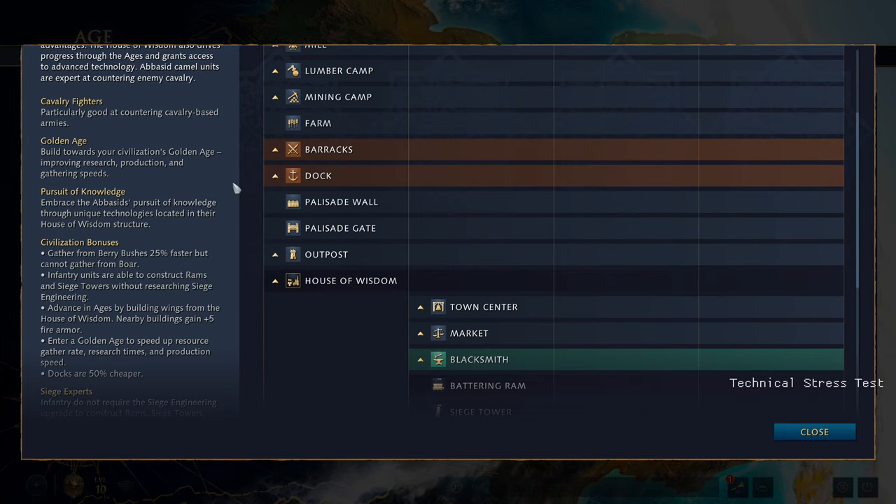They have the golden age. You can build towards your civilization's golden age, improving research, production, and gathering speeds. The first golden age just does gathering speeds, the second does research and gathering speeds, and the third does all three. The golden age is based on how many buildings are in the influence zone of your House of Wisdom, which expands with each building's influence zone. To get to the third level you have to have 60 buildings built around it, encouraging you to build a massive, closely-packed city.